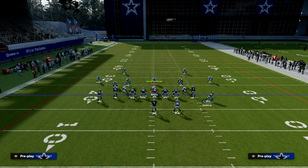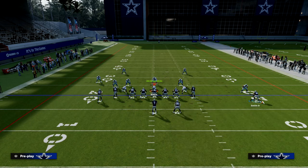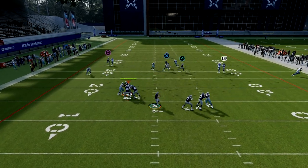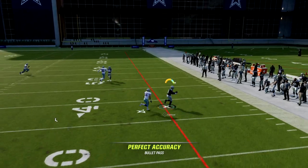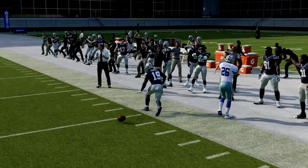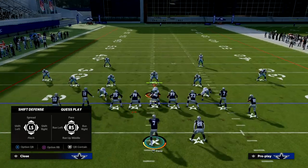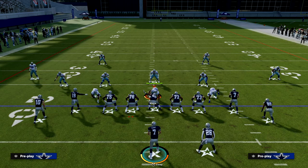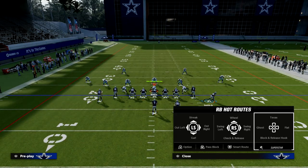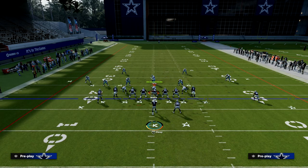Another thing to quickly reiterate: you can put Smith on a flat and motion him out. This gives you a little more clarity in terms of your reads and progressions — you'll see the slant gets a little more space. Now I want to revisit zone coverage in general.